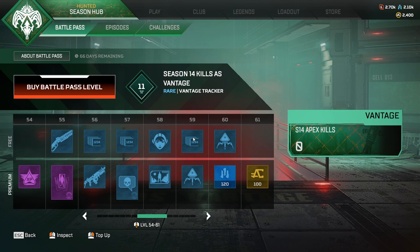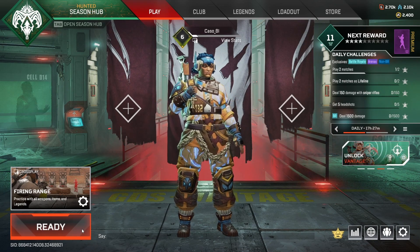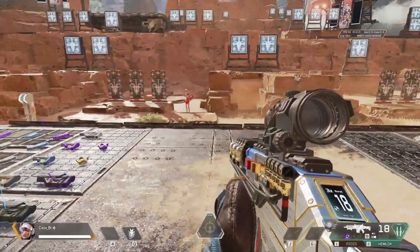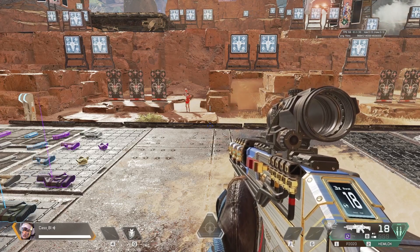Considering Vantage is the new character from this season, I'm surprised that with the Battle Pass it's level 33 and 59 to get her wins and kills trackers. Since I'm only at level 11, I can't equip those yet. Anyway, I'm going to go into the firing range to show you the Legend and talk about a few things.